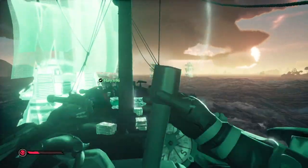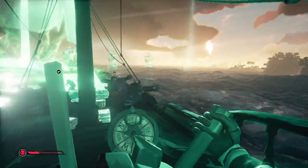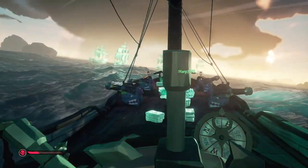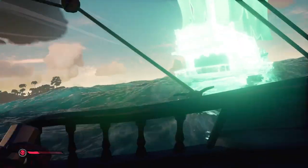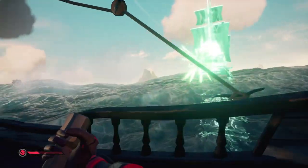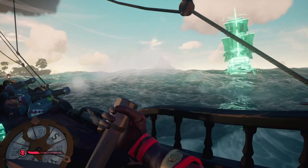The newest update to Sea of Thieves, Haunted Shores, has brought with it ghastly new Ghost Ships from the Sea of the Damned. Summoned by the powerful Captain Flameheart, these new Ghost Ship fleets are wreaking havoc across the Sea of Thieves. So in this video I'm going to break down everything you need to know about these new enemies.